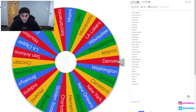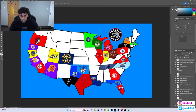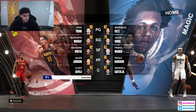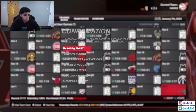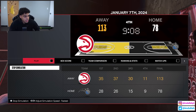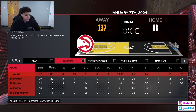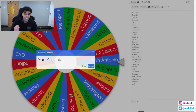For our first spin we have the Atlanta Hawks, and the direction we're going is straight down - so that's the Orlando Magic. The matchup is really Trae Young versus Paolo Banchero. Knowing 2K, the Hawks always win - they're always the first seed in the playoffs. If the Hawks win, we pick up Paolo Banchero, which will definitely help the team. And it's an easy dub - blowout by 40 points, Trae Young dropped 36 and 13, and we pick up Paolo Banchero.